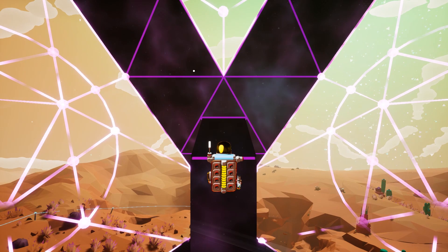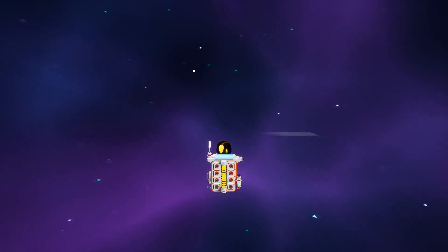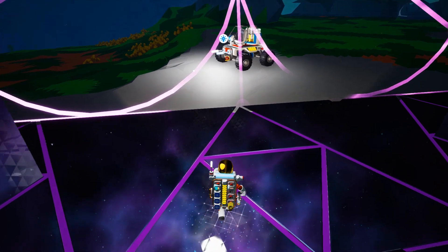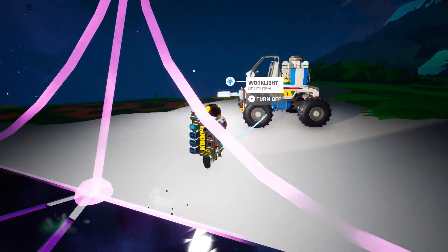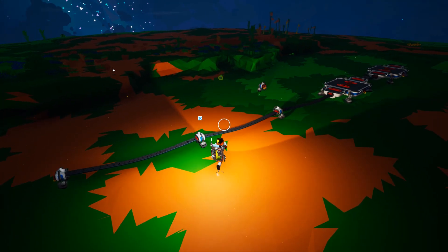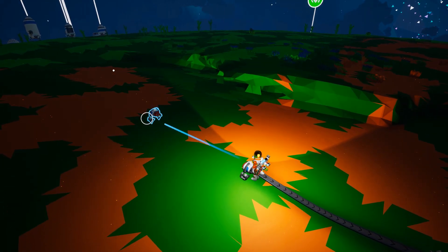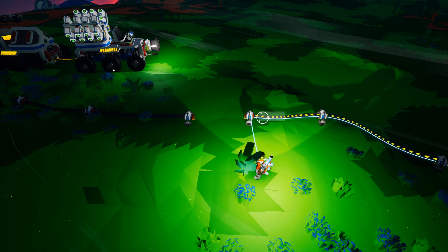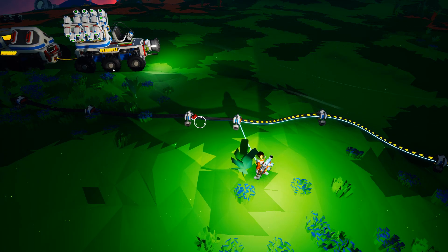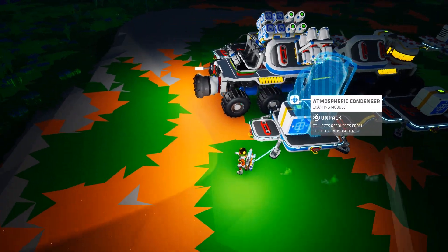I didn't know how much sulfur I was going to need, and I haven't been back to Calidor since. So an entire large shuttle full of sulfur — it was more than enough. Now that I'm back on Silva, I need to start setting up for where I'm going to use the atmospheric condensers to get the hydrogen. Since I'm going to be playing with explosives, I didn't want a chance of an accident at my base. So it's at a safe distance, and I need extenders to get from my base out here into the field.